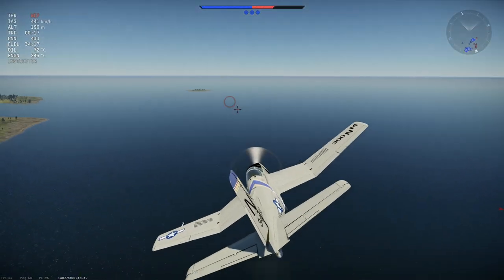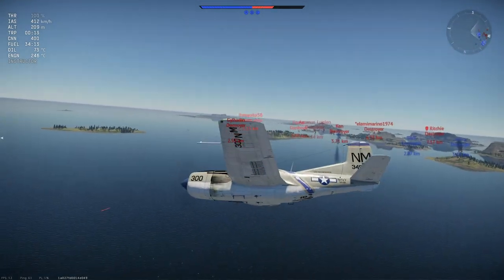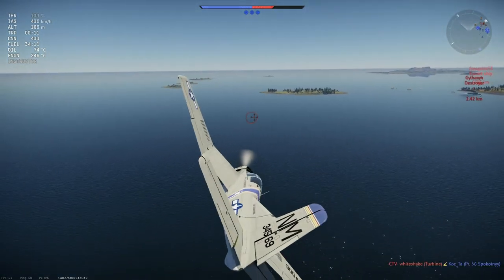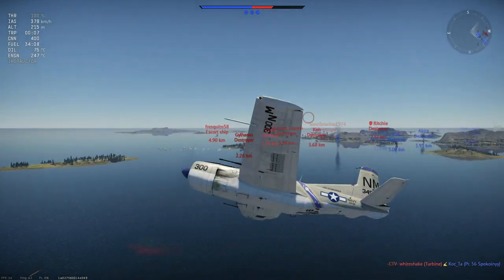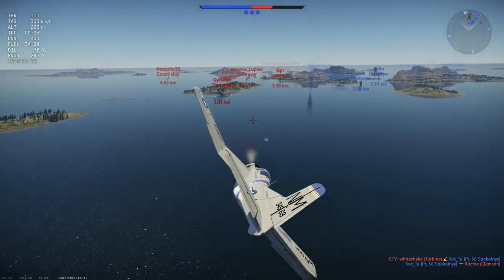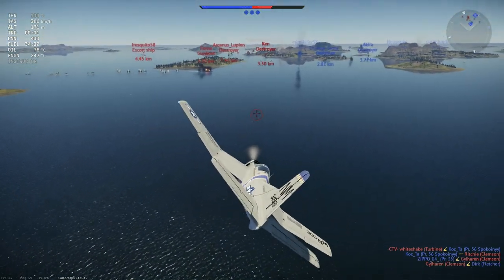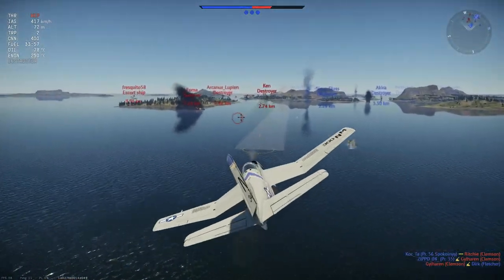You can see that anti-air fire coming through there. Try and keep moving around a little bit so that way we don't make our path too predictable. In the top left, you can see that we've still got a little bit more time before those torpedoes reload. Now we're ready, and it looks like they got hit. Let's see if we can get something out of this.